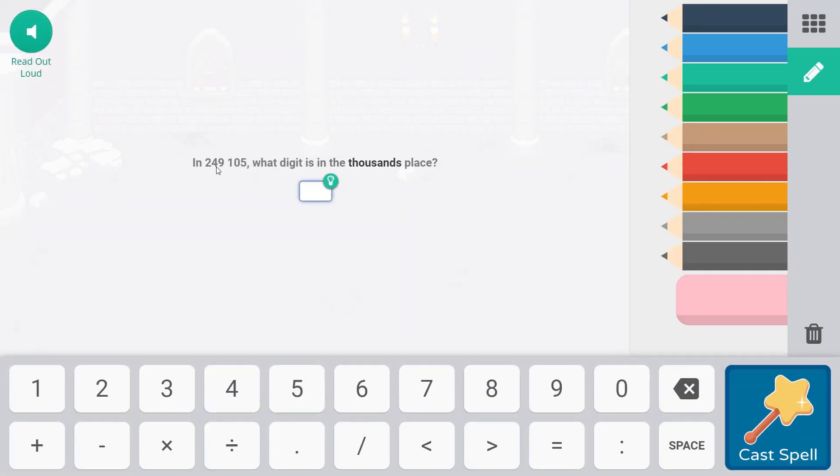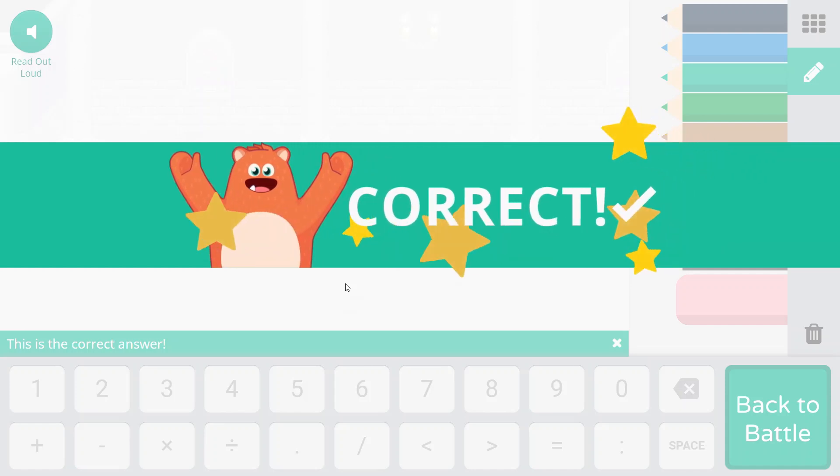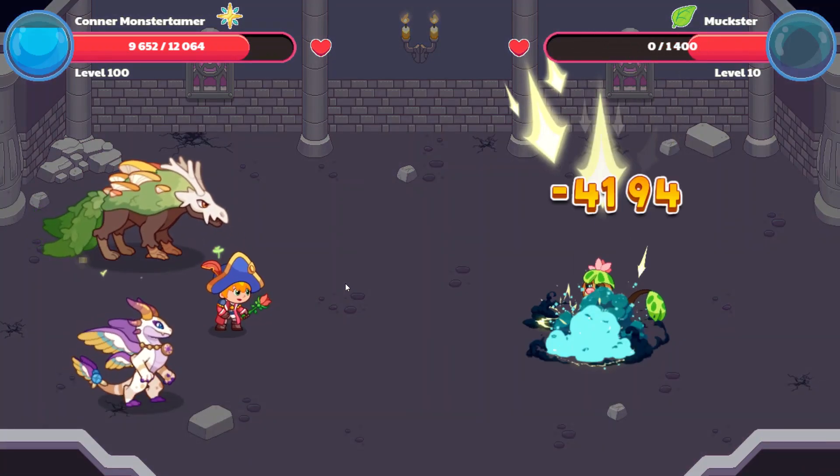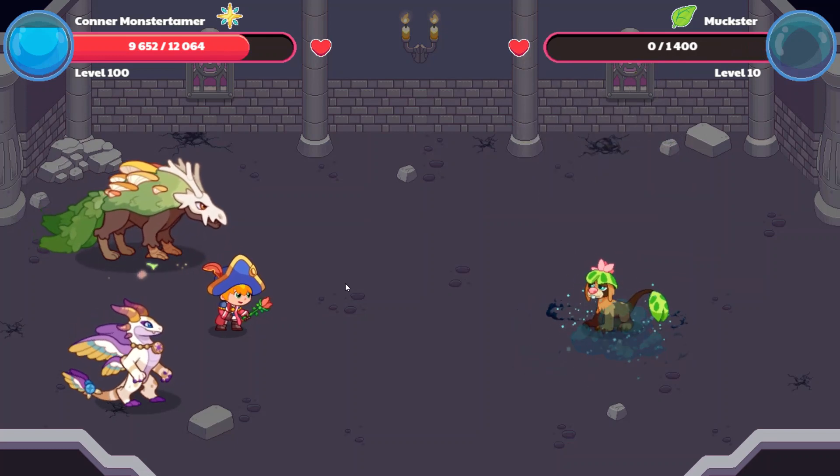In 249,105 — there's supposed to be a comma here — what digit is in the thousands place? So the comma that should be here lets us know the hundreds move into the thousands. So a 9 — there would be 9 thousands in this number. And we're still working our way through our 4th grade content, which we should be sort of at the end of. And that was enough to send Muckster packing.